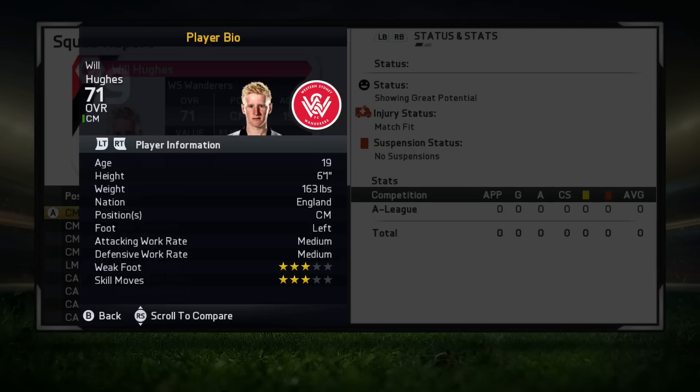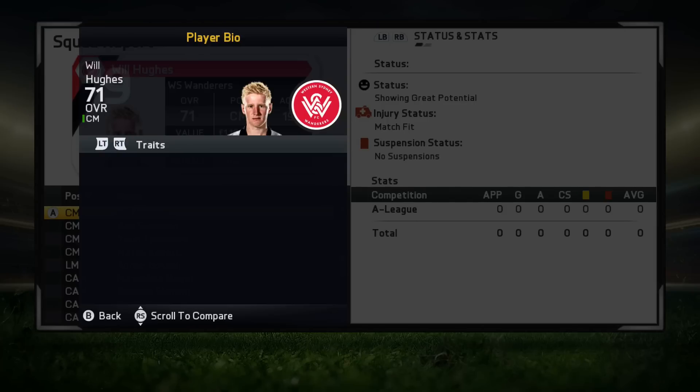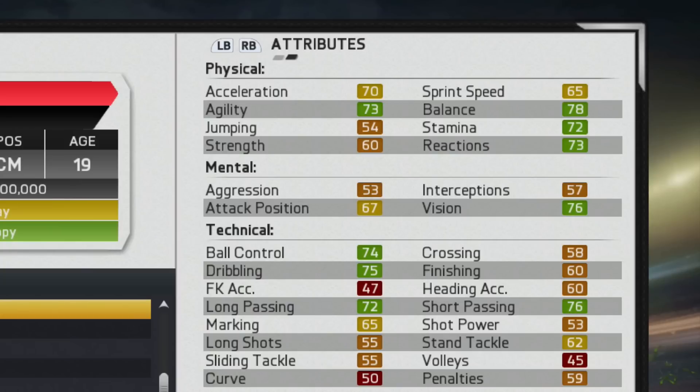Moving on to his player information, you can see he is 6 foot 1 and plays that center mid position — left-footed, medium/medium work rates, three star weak foot coupled with three star skill moves. No traits or specialties to start off with, but his attributes exceed his overall, especially in those technical attributes. Some of those are in the upper 70s, including ball control, dribbling, long passing, and short passing — some of the more important attributes for a center mid. He also has pretty decent physical.